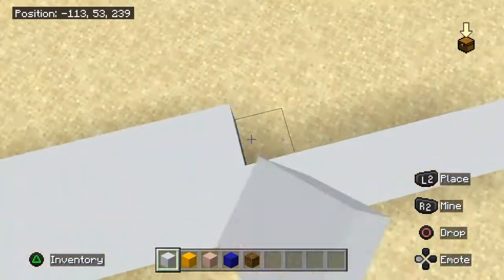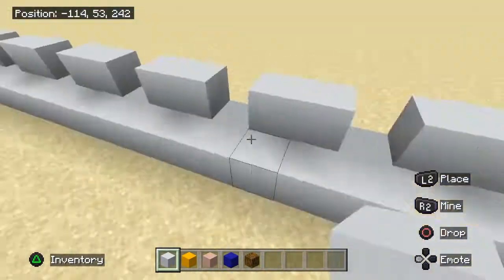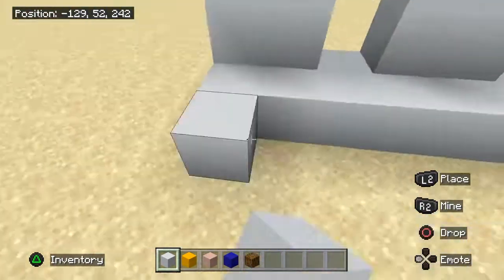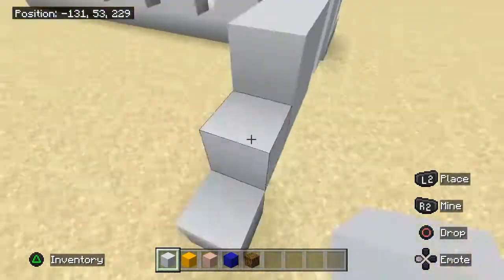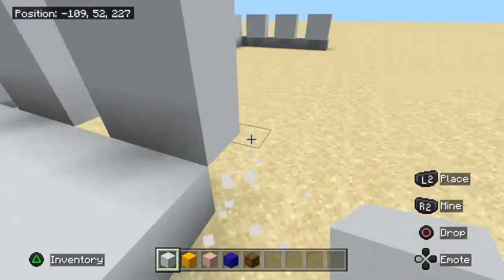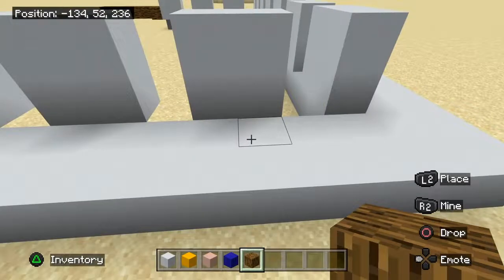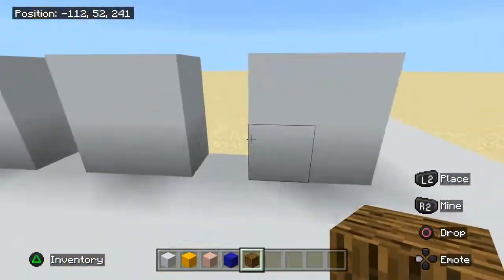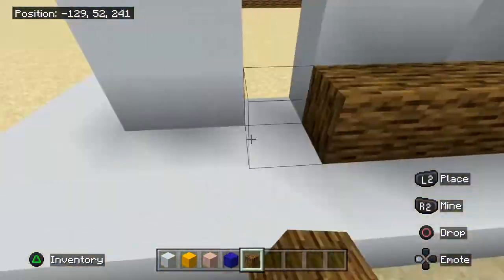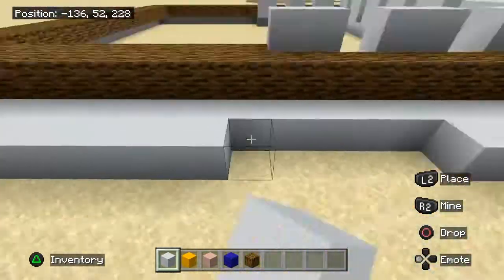Basically the first thing I do is make the outline - I usually go top to bottom. I wanted to make sure I get the teeth right. I got it wrong actually - there's supposed to be 6 teeth in the front and 2 in the sides. I made 7 by accident, I don't know why. But it still looked good.